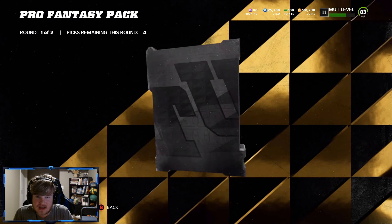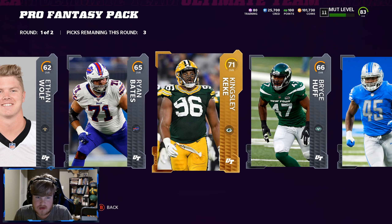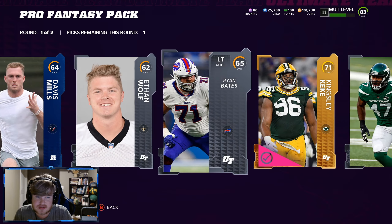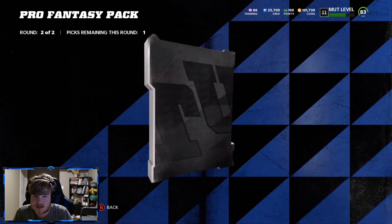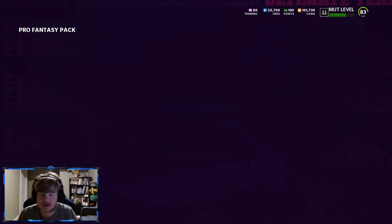I thought maybe I'd get lucky and get a hit because I've opened a couple of those now. We get a gold out of the first, which is always not that bad of a sign. We'll take the higher overall players. We start off with a power up — Brian Dawkins power up. It's not terrible, we'll take a B-Dawk.